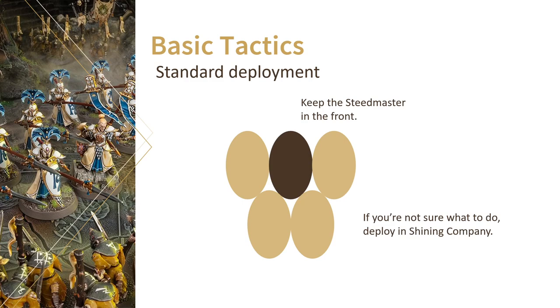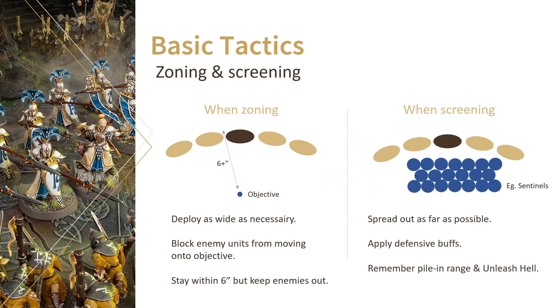Specifically for Dawnriders, I wanted to highlight their zoning and screening potential. In both cases you want to spread them out as far as possible — that usually means breaking Shining Company and leaving 1-inch gaps between each base. When zoning enemies out of objective zones, make sure you keep your enemies outside of 6 inches of the objective. If you move your Dawnriders on that fine line where they are still within 6 inches, then your opponent will definitely be out. Even if they end up dying that turn, you'll have deprived your opponent from scoring that objective for at least one turn. For screening, it's almost exactly the same deal — spread out, apply some defensive buffs like Mystic Shield if you think you have a chance of survival, and check the distance to the unit that you're screening. You obviously want them outside of 3 inches to avoid enemy pile-ins, but might want them within 6 inches if they're a ranged unit that can definitely fire a decent Unleash Hell. A great example for this would be Sentinels.